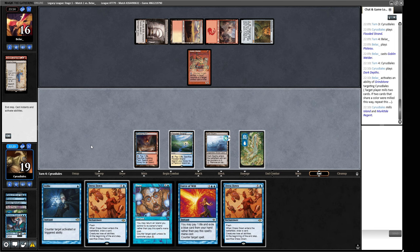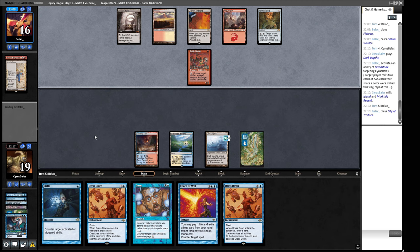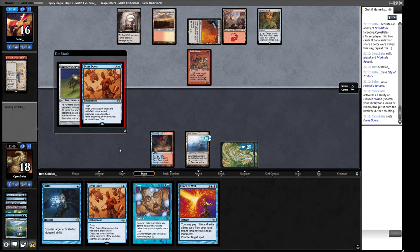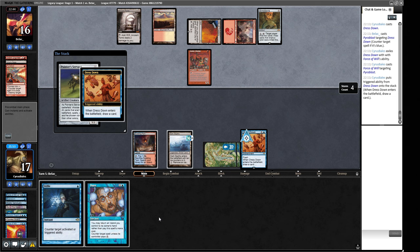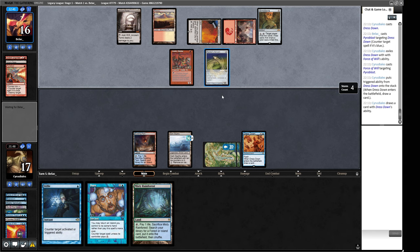City of Traitors. Let's crack this and get a Basic Island. Cast this Dress Down, which is quite likely to eat a Pyroblast here. There is the Pyroblast. So we will counterspell this Pyroblast by pitching the Dress Down. I would like the card draw, and if the Painter's Servant is in play then they can't be Weldering it back in again because they could just kill us. So if this goes in the graveyard, with a counterspell they can activate for three and swap it with the Painter. This being in play but without being able to name anything is much better for us.